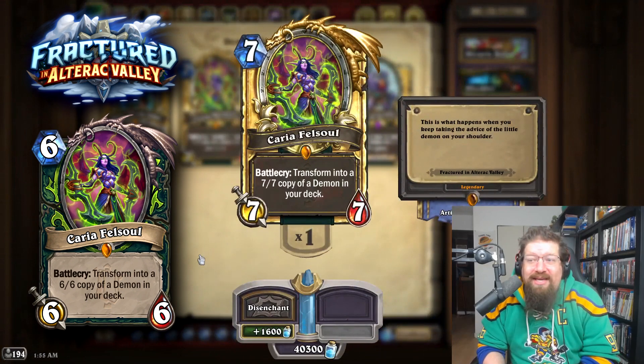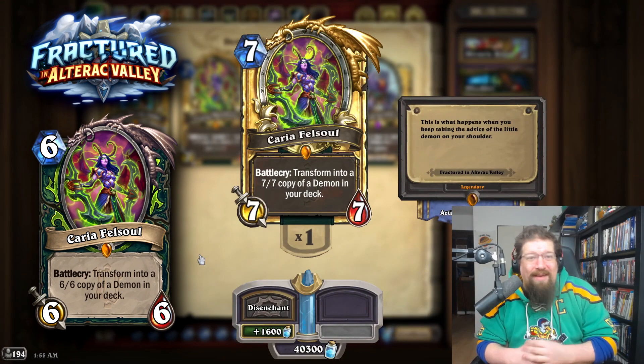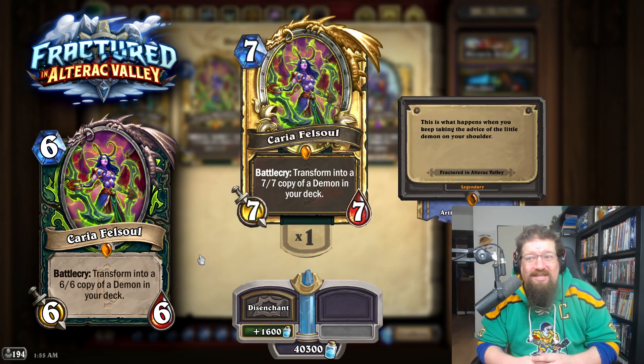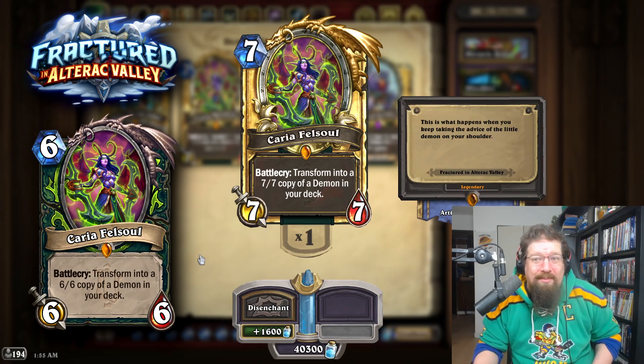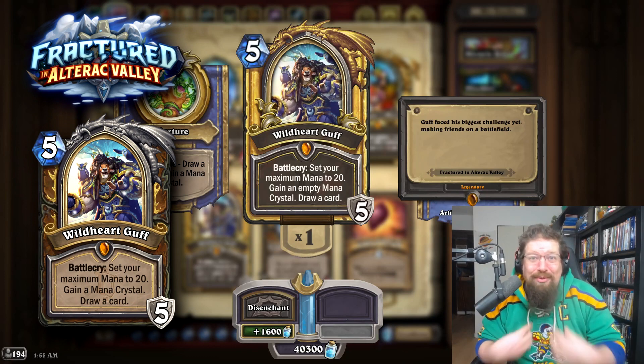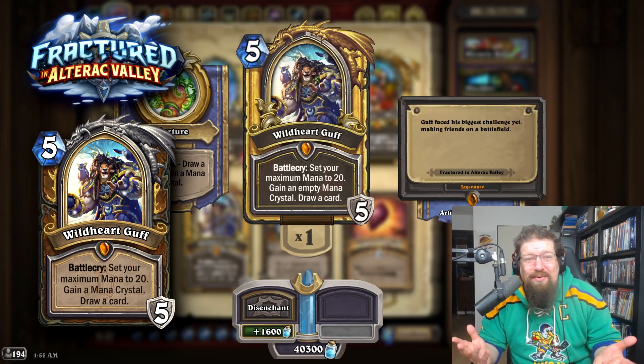Last, we have Altrac Valley. Caria used to be 6 mana, and basically its interaction with the Colossal got it nerfed to 7. This can go back to 6 in Wild — it'd be absolutely no problem. Guff used to give you a full mana crystal rather than an empty one, and he's still ridiculously busted. I wouldn't revert it — and that's coming from someone who loves Guff. I just think it's too OP as is, and buffing it again would just be kind of silly.